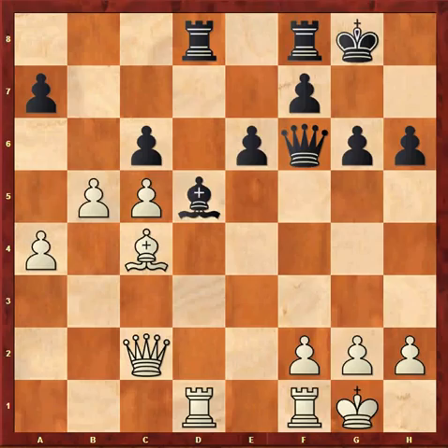Bxf8, Rxf8, a4 gives white a slight advantage due to his queenside majority, but black has good drawing chances.